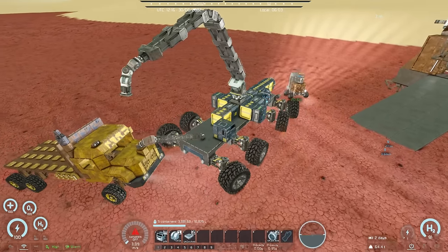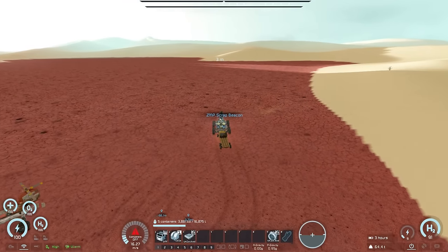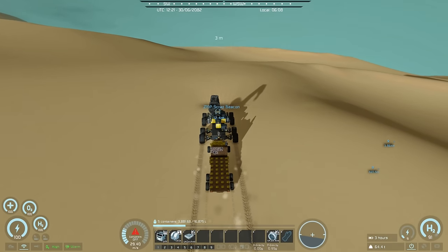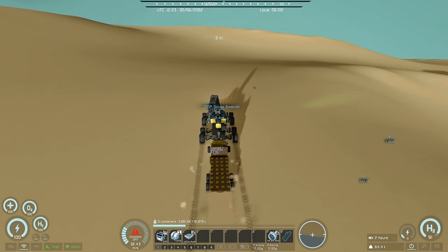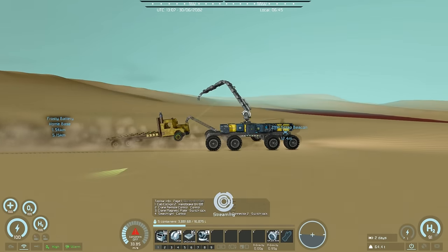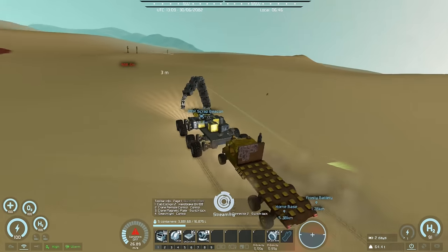I wouldn't mind getting lucky and finding some medium cargo containers today. I haven't noticed any scrap around so hopefully I'll find some soon. The trailer is a little bit more stable given the extra width — it's obviously not going to be as stable as it would be at full width, but it'll be fine. One of the things I'd really like to do is fix up the back end of this crane truck so the tow hitch looks more part of the vehicle rather than tacked on.